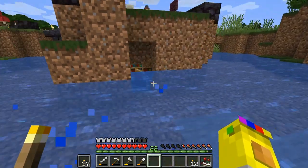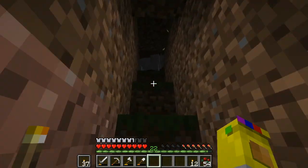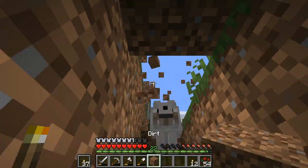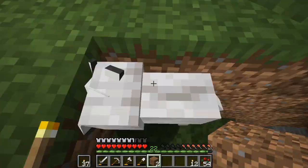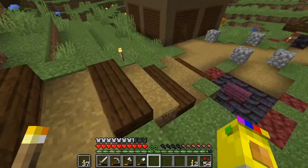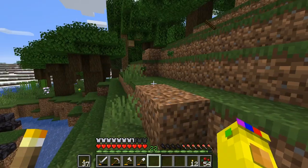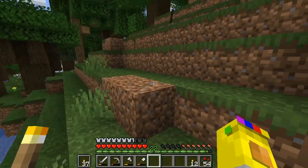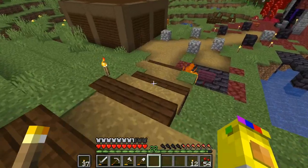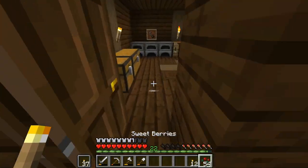Our new secret enchanting room is right under the memorial to Dia. This is how we get out — we just break those two dirt blocks up here and close it off. That's a little annoying for enchanting, and in the future I might find a better, possibly redstone solution to this problem, but for the time being it works.